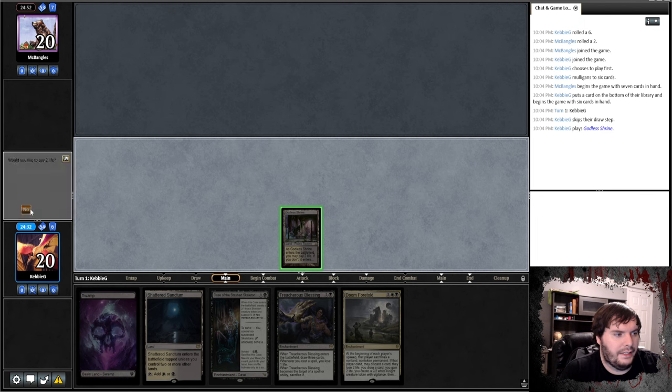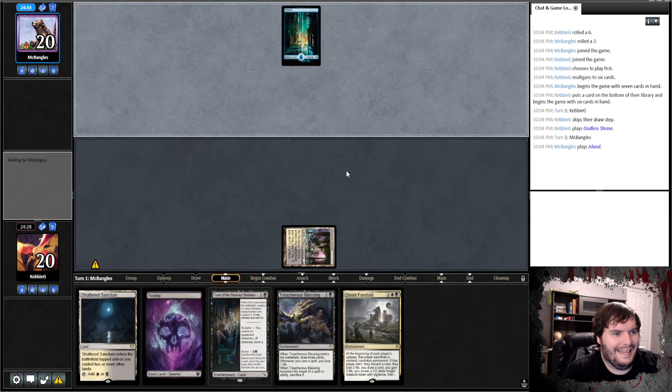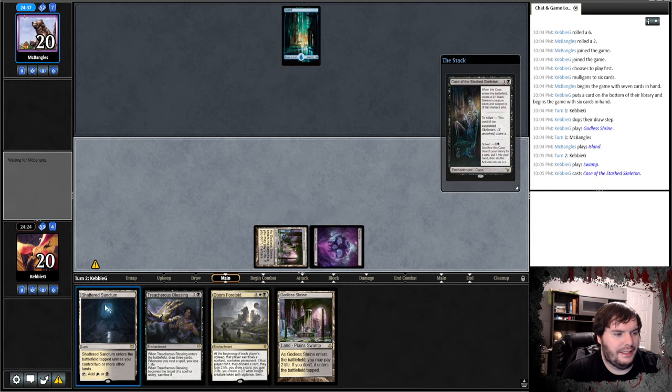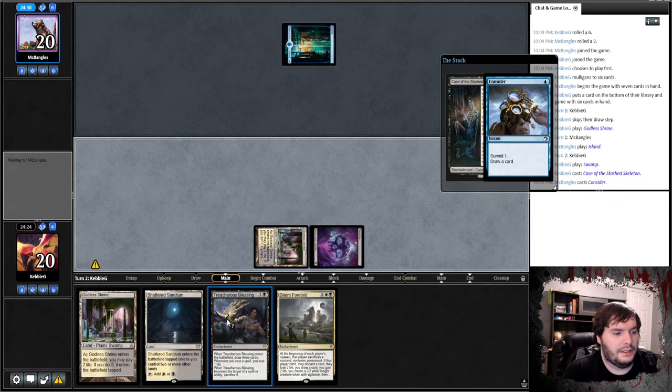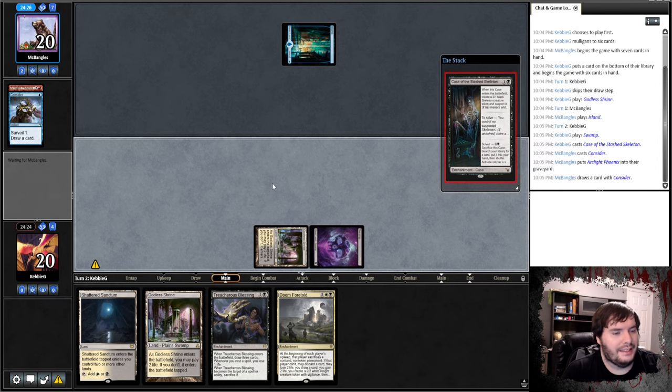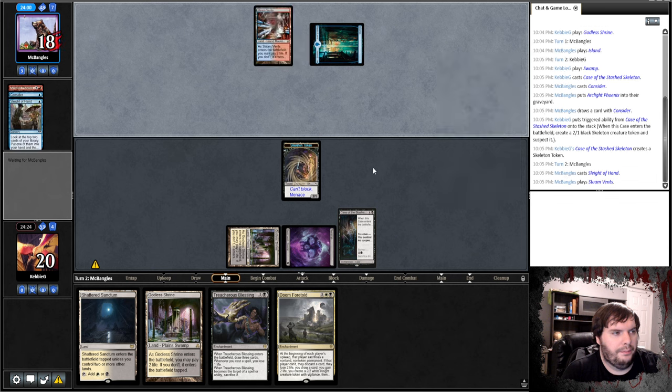Opponent plays Brine Taps and says go. We play an Island, they pass. We play Swamp and cast Case of the Stash Skeleton, say go. Opponent plays Considers — so this might be Phoenix. It is Phoenix. They slide a hand and play a Steam Vent, then pass.